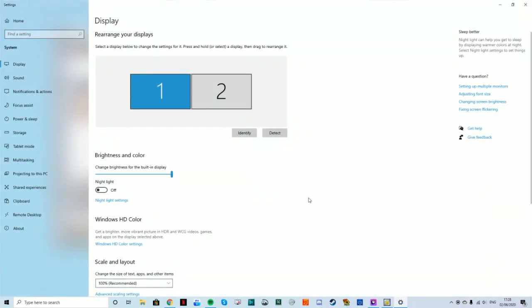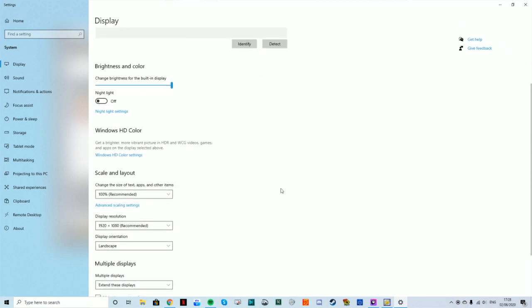Now what this is going to do is bring up your display settings. You're going to need to go to scale and layout and change this to 150%.